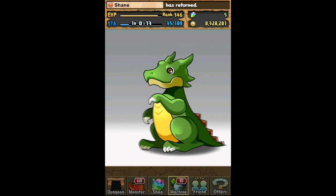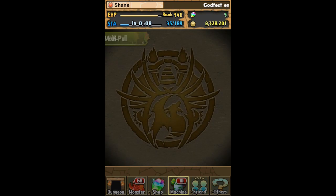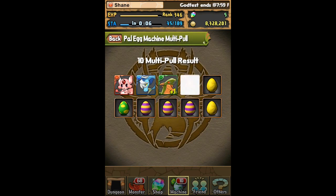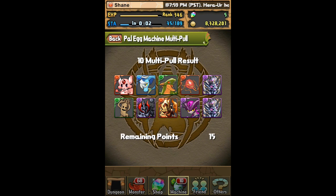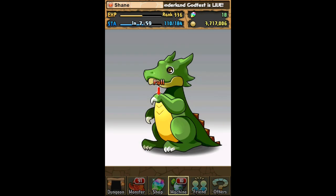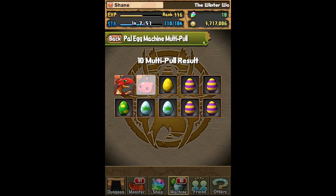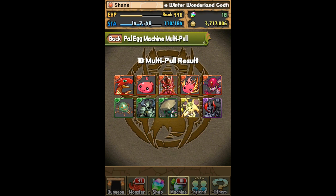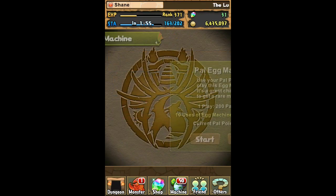At the beginning of this video you saw I had 50 total pulls — I maxed out all of my PAL points and waited for an event. This was actually on the first day of an event. I spent all of those points and rolled a ton of dragons. During the entire event I rolled about 15 total dragons, and that is a lot of experience I got for free just by saving my PAL points and using them at the correct time.